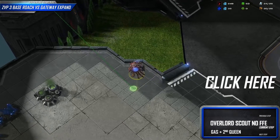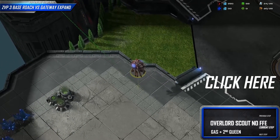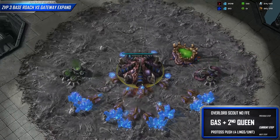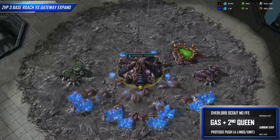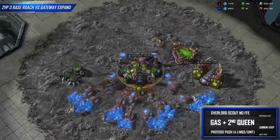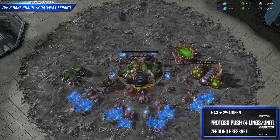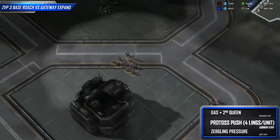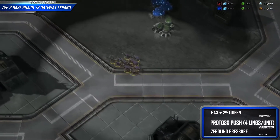Our Overlord has scouted that there's no Forge Fast Expand for the Protoss. To respond to this, we'll take our first gas and our second Queen right away. With our first 100 gas we're going to get Zergling speed. If we can, we'll be able to scout any pressure coming from the Protoss with our initial Zerglings. However, if we can't do this, we can assume that some sort of pressure is going to come from the Protoss soon.